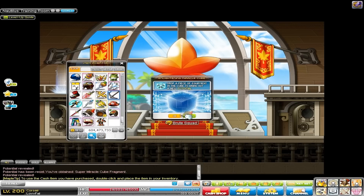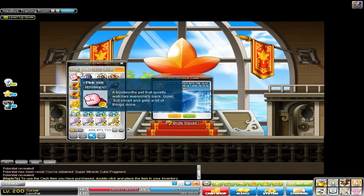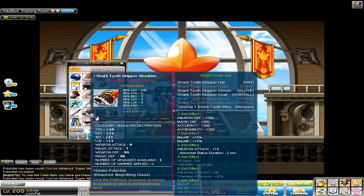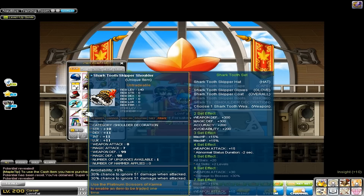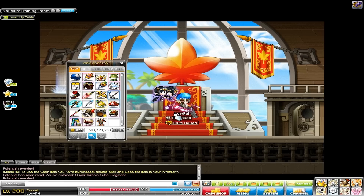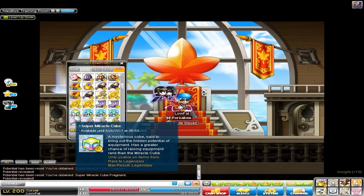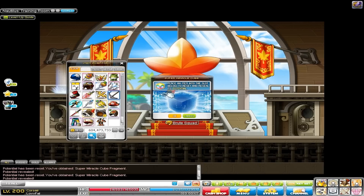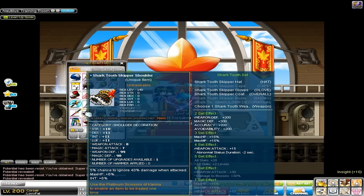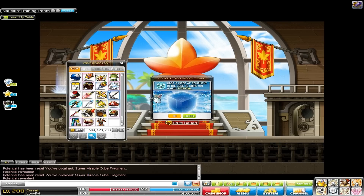Basically just doing a swap, getting this dex for that dex. It may or may not be the same amount, just got to see how we go. I plan on using at least these cubes on this item. If we get something good before the end of it, I'll move on to the secondary weapon, and then I'll probably move on to the pants, depending on how many we have left. Really I'm looking for 9, 12, 15, or anything that I can really get on the shoulder pad.